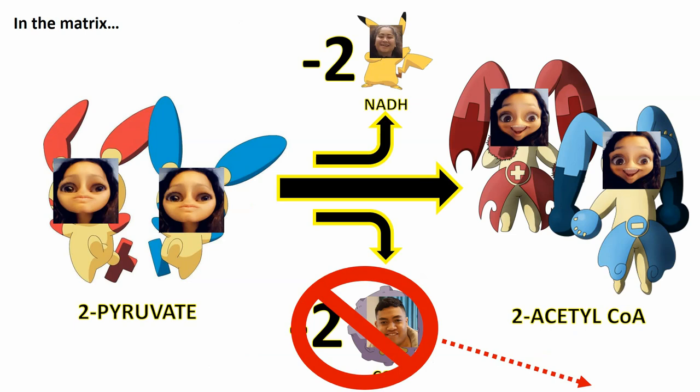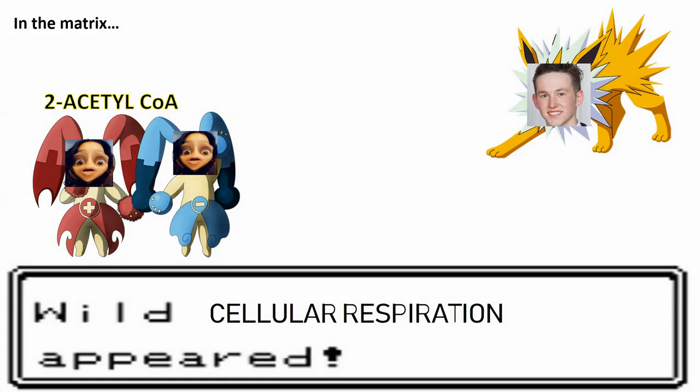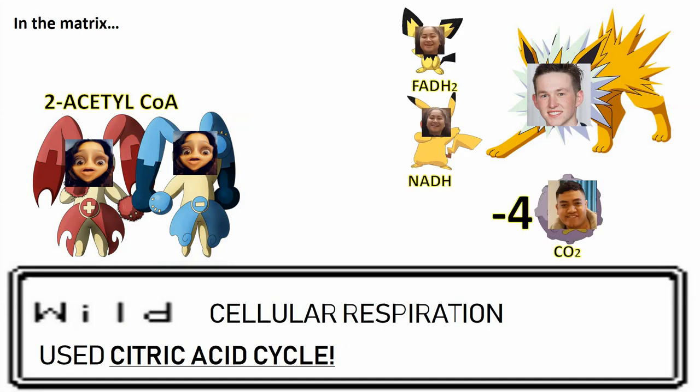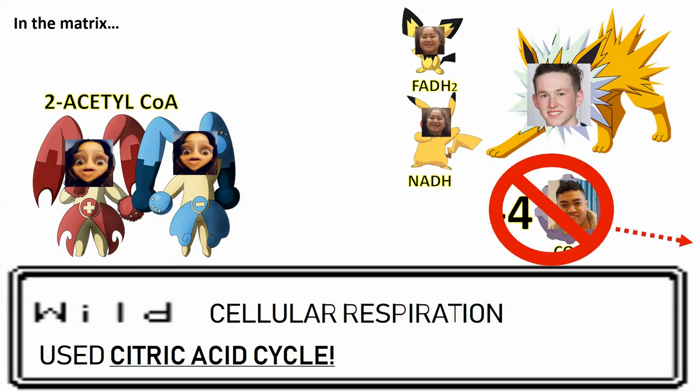You are just in time. Cellular respiration followed you inside and uses the citric acid cycle. Oh no! 2 pyruvate is losing heaps of NADH and FADH2, and losing CO2 as well — but they're still useless and get thrown out too. When the smoke clears, you've lost 2 FADH2, 6 NADH, and 2 ATP.